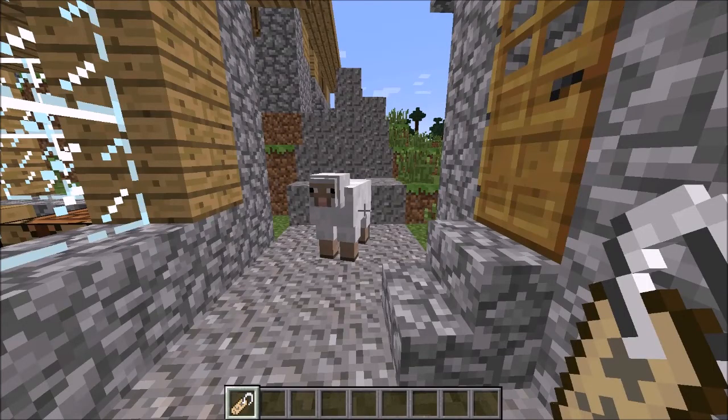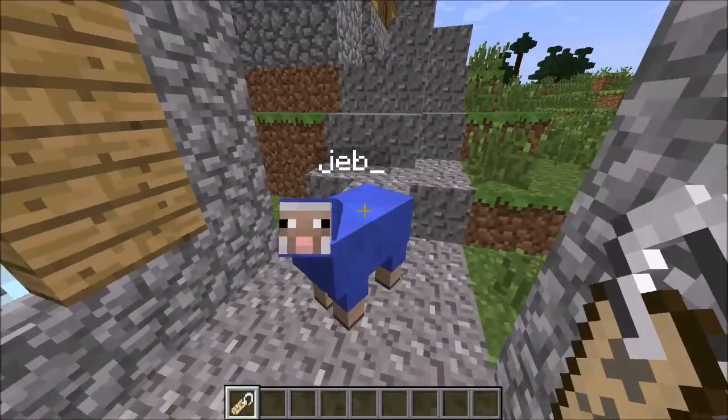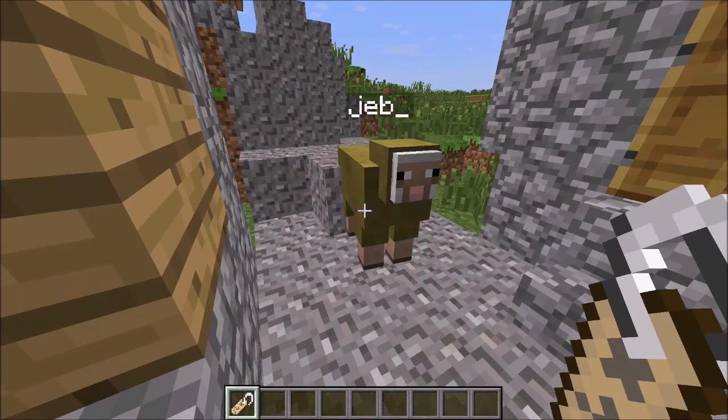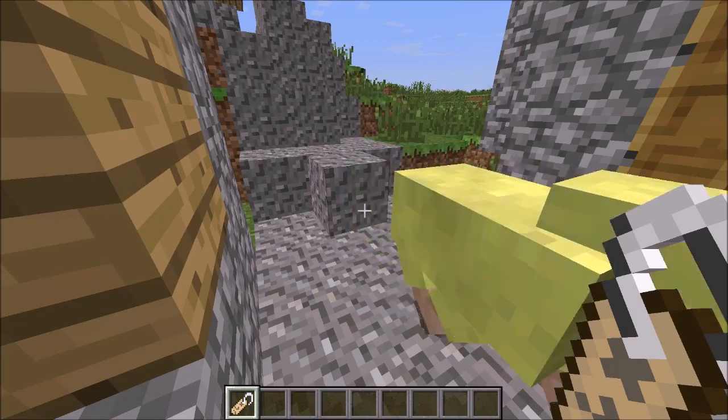Next fact is similar to the last one. If you name a sheep jeb underscore, it becomes a rainbow sheep. This also works in survival, so you can have rainbow sheep in your survival world. However, if you shear them, it just drops the same wool as the sheep's original colour.